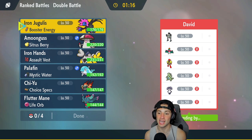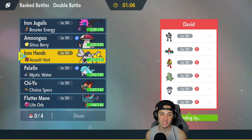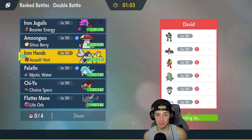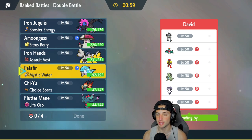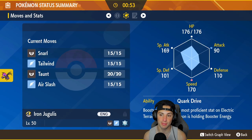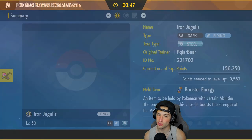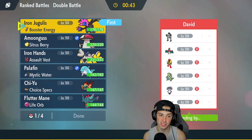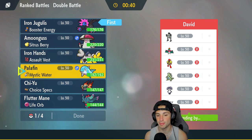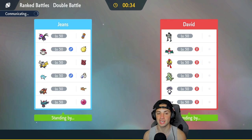First match is on its way — we're going up against an Indeedy and Armarouge team alongside a Tyranitar, Sand Rush Houndstone, and Hawlucha, who's probably rocking Psychic Seeds paired with Indeedy. I'm thinking Palafin is a solid lead to get into hero form, and Iron Jugulus isn't bad either with that Booster Energy boosting its speed. I'll lead Iron Jugulus and Palafin, with Chi-Yu and Fluttermane in the back.